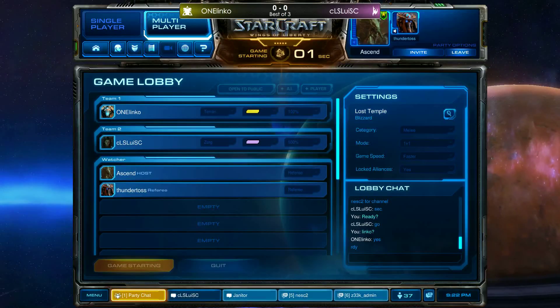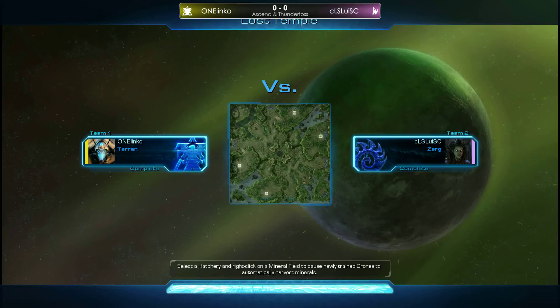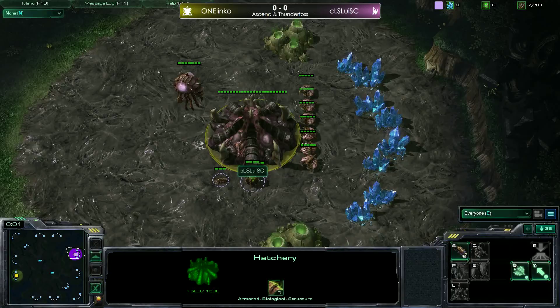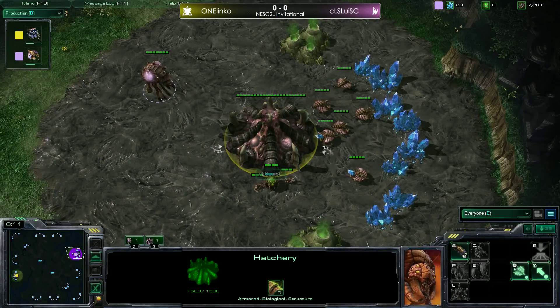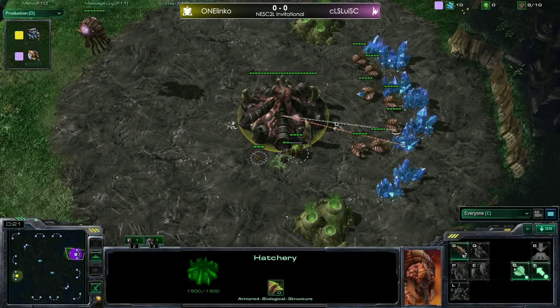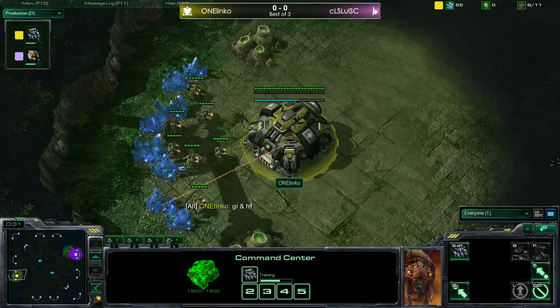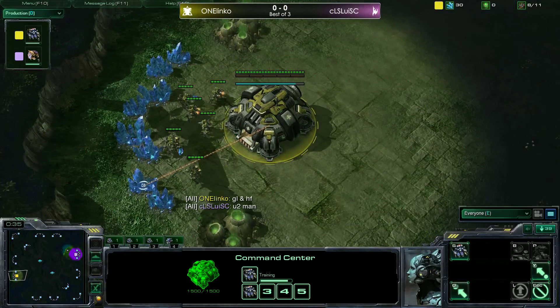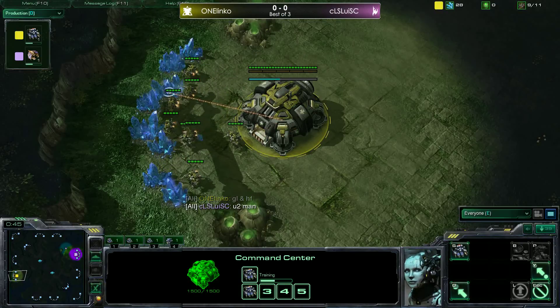We're going into round number two. The matchup is gonna be One Linko versus CLS — Louis SC, we'll go with that. We're on Lost Temple spawning cross positions: pink Zerg on the right side is Louis C, and yellow Terran on the left side is One Linko.